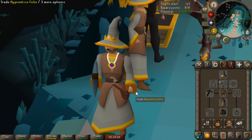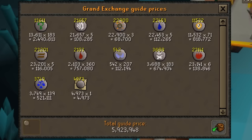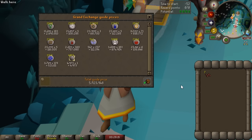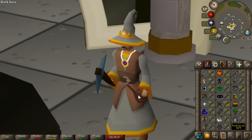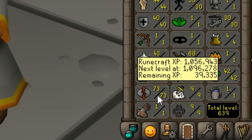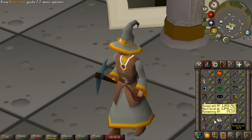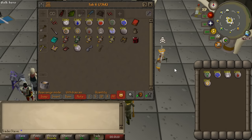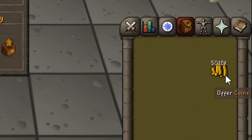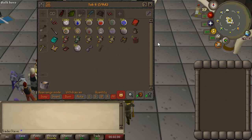We ended up with a variety of different runes, notably 13,000 nature runes and 11,000 chaos runes. Altogether we ended up with 6 mil in loot from this grind and it took about 30 hours - so only about 200k an hour, but we were training runecrafting. This is going to be the most money we've had on this account yet. We started the grind at 27 runecrafting and ended at 73. We also ended up with 52 mining purely from mining the Guardian Essence. After selling everything, we ended up with a 5 mil cash stack.